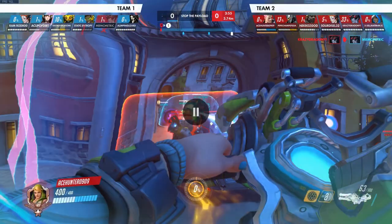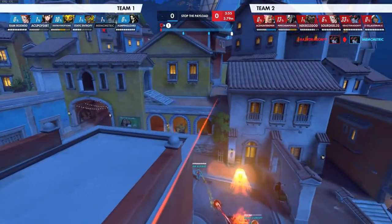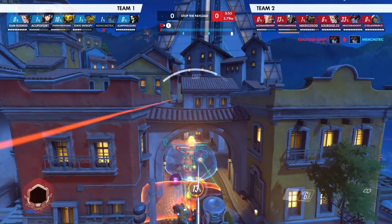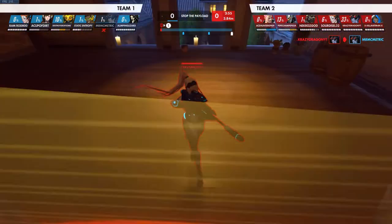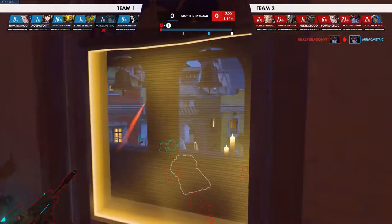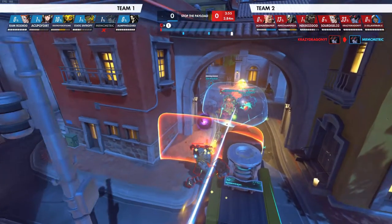Coming out of spawn, we have a Doom, Widow, Moira, Ana comp, so we should be rather aggressive. The Widow can't really help us with brawls, but she's already doing her job — she's picked. Widow's already gotten a dink, it's a 5v6, we should be pushing rather aggressively.